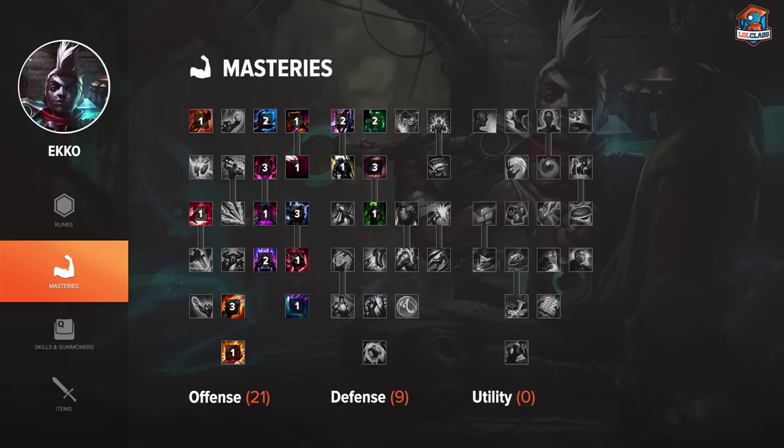For masteries on Ekko I run 21-9-0. In the offense tree I get Double Edged Sword and Spell Weaving because they're both very strong on the champion. Spell Weaving is great since you get a lot of basic attacks to proc your passive, and his E counts as a basic attack, so it stacks up the spell damage percentage really easily. Nine points in defense is very good on melee champions — you get the block, increased HP regen, and just more health overall.